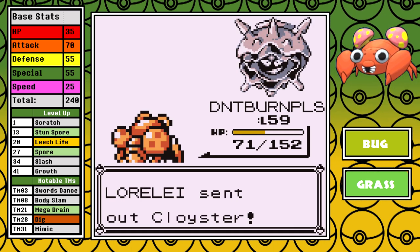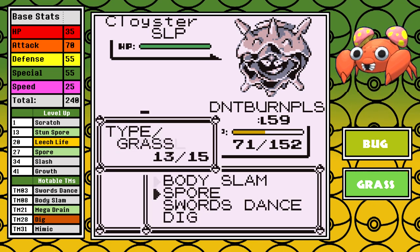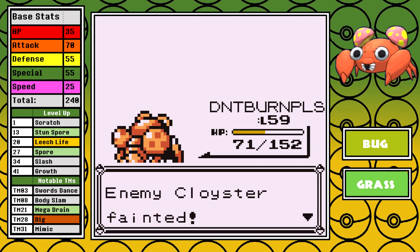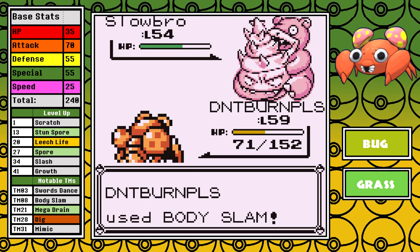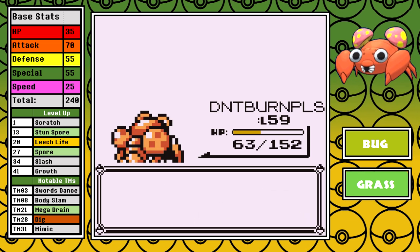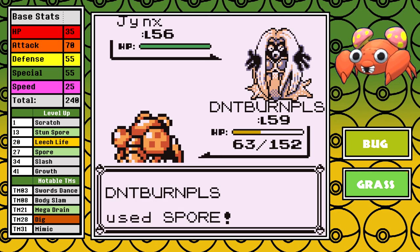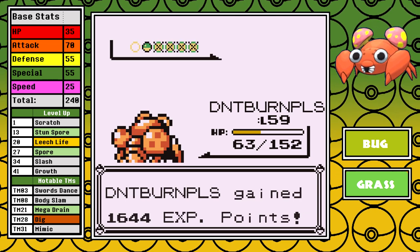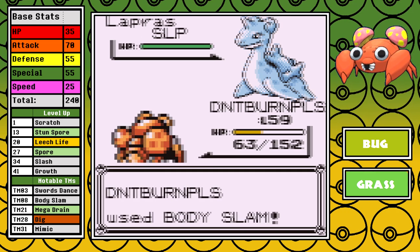Next up is Cloyster. I fully expect its defensive bulk to survive a Body Slam even with the boost, so I have to use Spore — it does manage to barely hang on, so it was a good call, but the second Body Slam moves us on. Slowbro is also a tanky boy but I don't fear its offense — the first Body Slam fails to take it out and all it does is retaliate with a resisted Water Gun for tiny damage before it finally goes down. Jynx is next, and I'm scared of it for many reasons, so I just use Spore and put it to sleep, but it turns out to be a waste because Body Slam can just one-hit it. Last up is Lapras — I outspeed, put it to sleep, beat its ass, and you know the drill. Even without candies, Lorelei is easy.